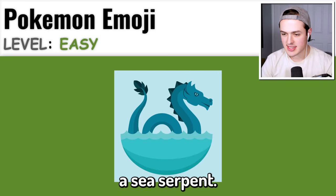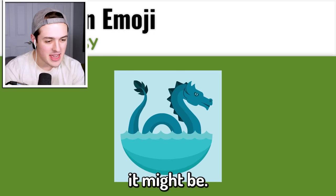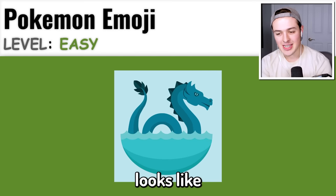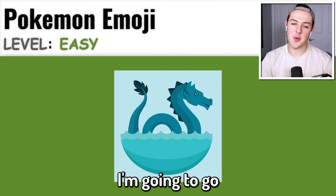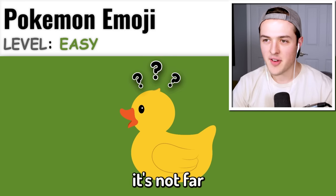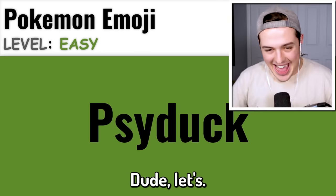This next one honestly just looks like a sea serpent. It could be Serperior, Dragonair, or Milotic, but Milotic has a different color scheme. The one it looks like the most that I haven't said yet - I'm gonna go with Gyarados. Yes, bro! This next one is a duck with question marks. It's not Farfetch'd. Psyduck, right? Psyduck? Yes, let's go! We're on to level medium.